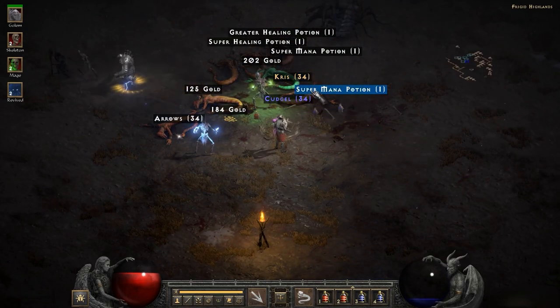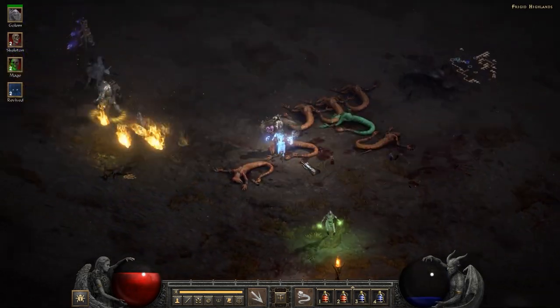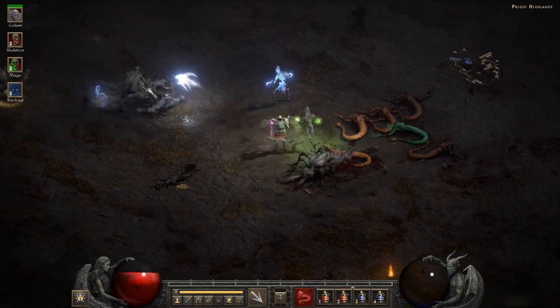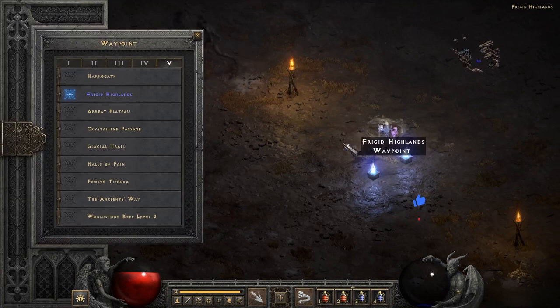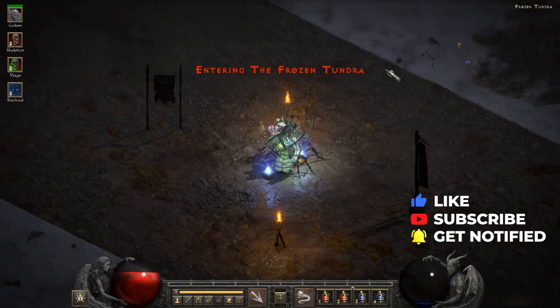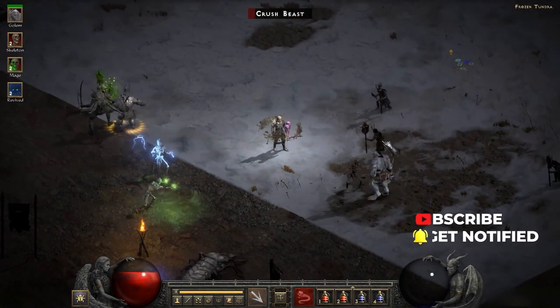It's also super easy to make a mistake with runewords. If you put the correct runes in the wrong order, fail — you just lost those runes. If you put the right runes in the correct order but in the wrong type of item, you just lost those runes and the socketed item too. So today we're going to discuss how to put the right runes in the correct order in the right type of item.